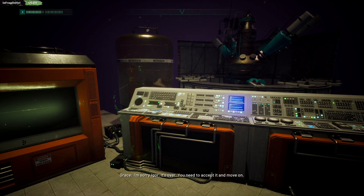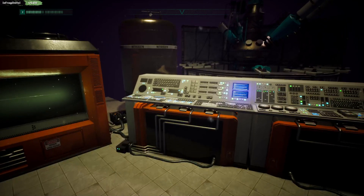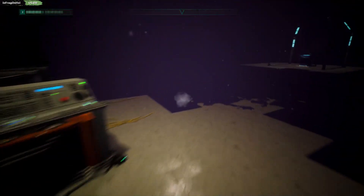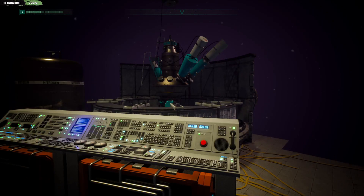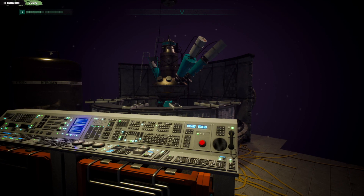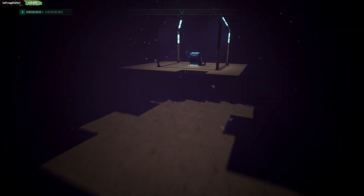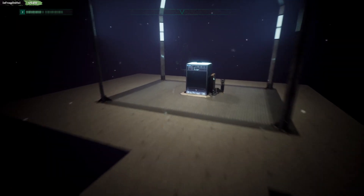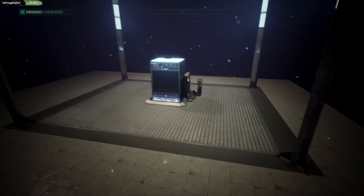I'm sorry, Igor. It's over. You need to accept it and move on. So the story basically is just trying to get the Chernobylite to go back and get his fiancée or wife. And we need a team to do it. He's waited all this time for Chernobylite to reveal itself so we can use it as a power source.